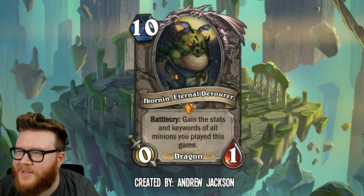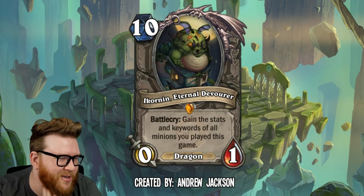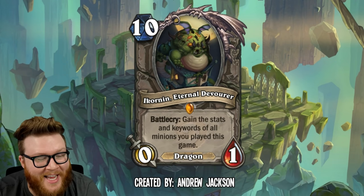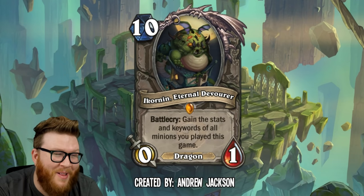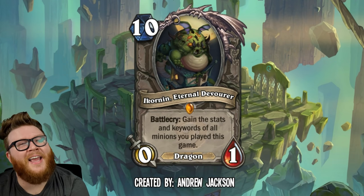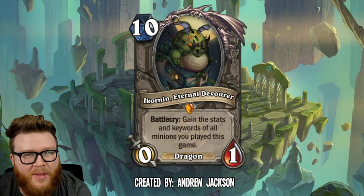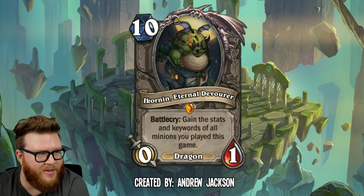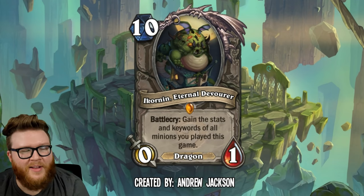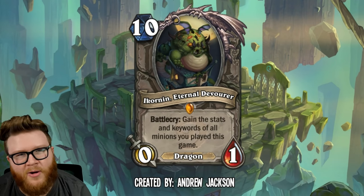Now let's get one of these absolutely OP broken cards out of the way. This is Ikornin Eternal Devourer from Andrew Jackson. He's a 10 mana 0/1 dragon, and his Battlecry reads: Gain the stats and keywords of all minions you played this game. So Mr. Smite exists as a neutral card — you can get Charge on this guy — and he's also going to gain a billion stats because presumably you've played a bunch of minions. This could very easily be a 30-plus attack minion when you play it on turn 10 that has Charge and just becomes, in many cases, an instant game winner.